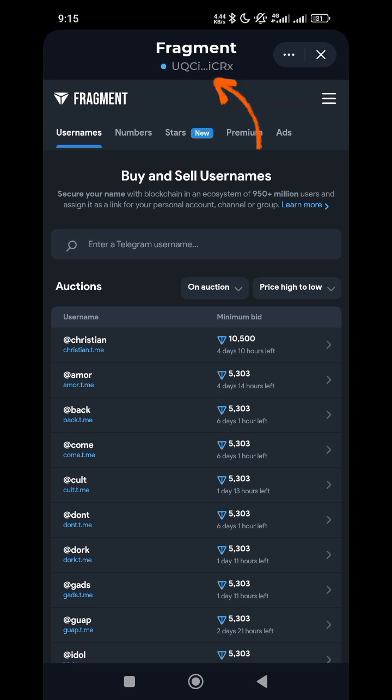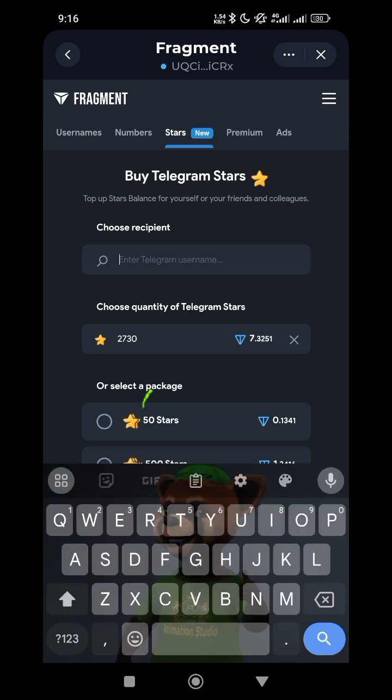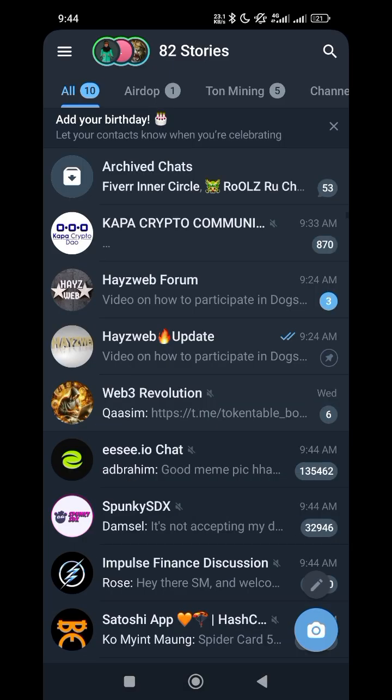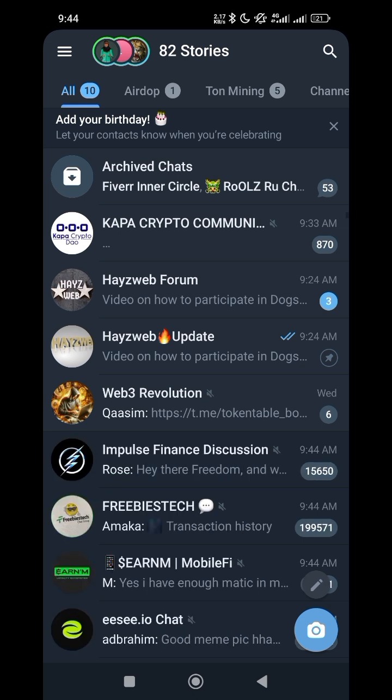Once you type 'F', the remaining will show up — click on Fragments. Connect your wallet. This is where I sometimes buy Telegram Premium. I already have 40 stars, so I will be buying 2760 more. Click on Search and it will show how many TON you are going to pay — which is 7.3251 TON. Then you choose the recipient, which is your Telegram username.